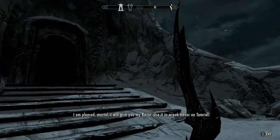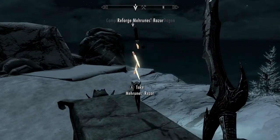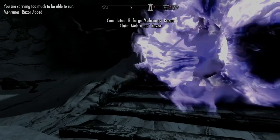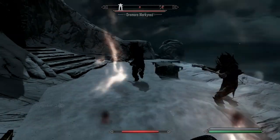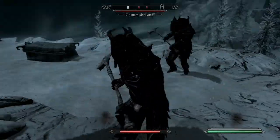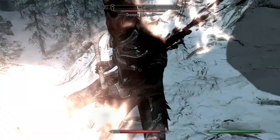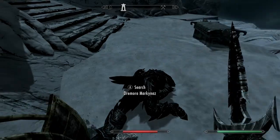He'll then ask you to activate the razor and it'll rebuild itself. Then you'll have to fight two Dremora, so be careful. This dagger has around a 10% chance of instantly killing your opponent. All you have to do is take the razor and spam it — just keep hitting them over and over until they die. If you're lucky it'll kill them on the first hit. I killed a giant in about five hits and a mammoth in three hits. It's a really good weapon to abuse. Enjoy.